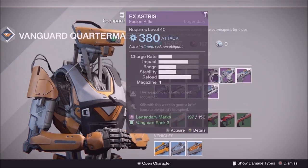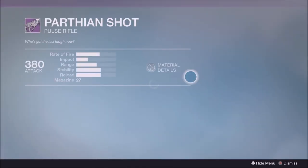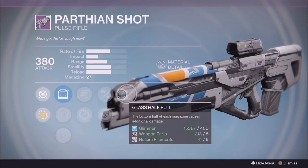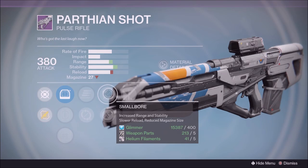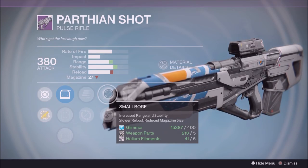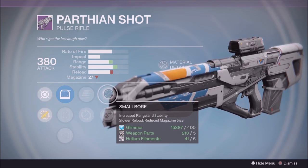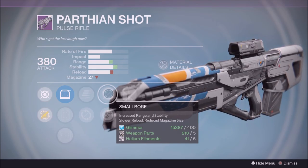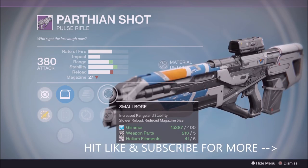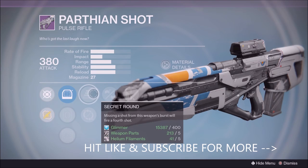The next thing up is the Parthian Shot. Honestly, this is not the best PvP roll, but it can work. Glass Half Full is a great perk. With Small Bore reducing the magazine size, making it something you can use to just shoot off some bullets early on and then kill your opponents with that extra damage. Plus, it has that secret round just in case you miss a bullet. And once again, SureShot IS which is a great sight to have.